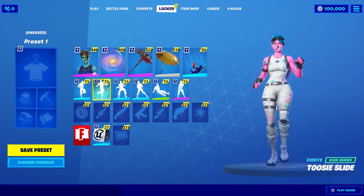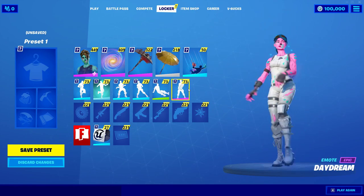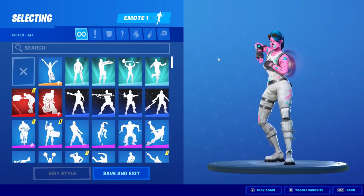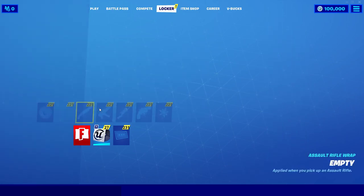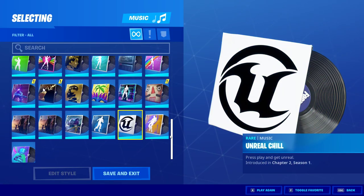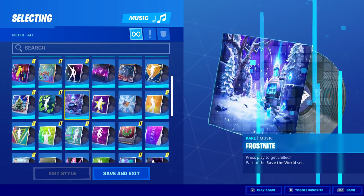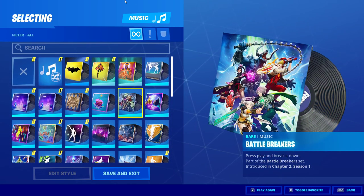And for dances, I have Scenario, 'To the Side', Remix, Fancy Feet, and I also have the leaked party royale modes. Here are all the emotes — I think Scenario is probably the best emote. And then for wraps, of course you have all the wraps in the game. There's some music too, including some early music that's in the game like 'Unreal Chill', which is probably one of my favorites. There are some Save the World ones as well, and the Battle Breakers one — some pretty cool stuff.